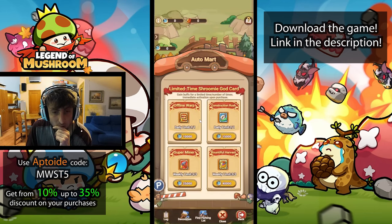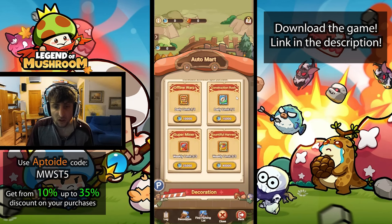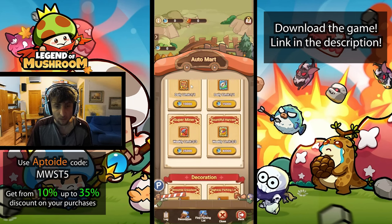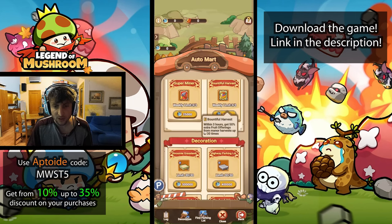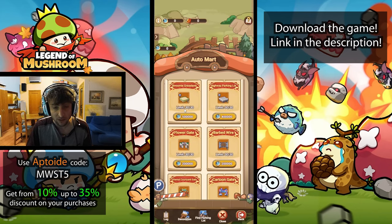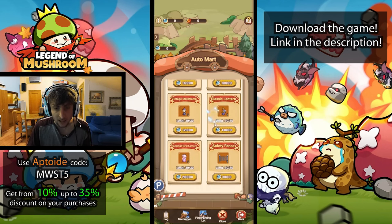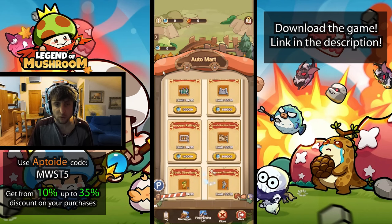In the shop you can use parking coins to buy remodeling guides to level up your mounts, or buy an offline warp that instantly gives you one hour of offline rewards. There's also a construction rush that accelerates magic lamp tech and main upgrades by 60 minutes each. Within three hours you get 50 extra fruit offerings as a buff, plus a recharge buff on your pick access. Decorations are available but expensive, with a limit of 30 - I'm assuming you can upgrade them to make the bonus bigger.